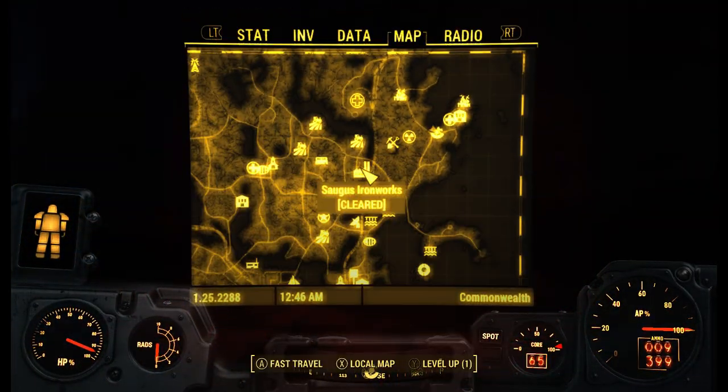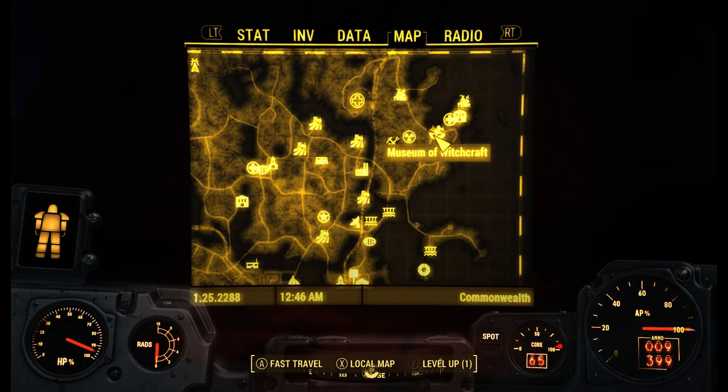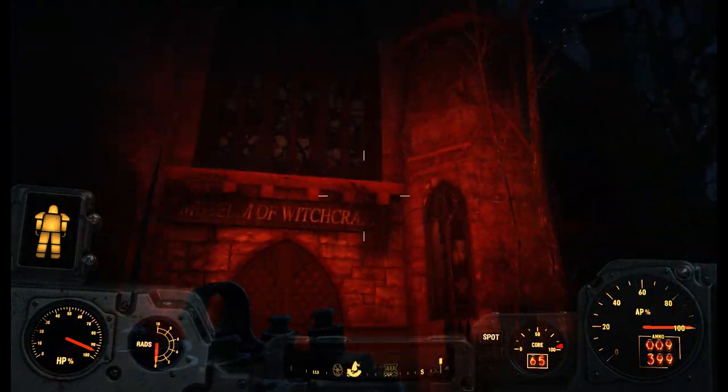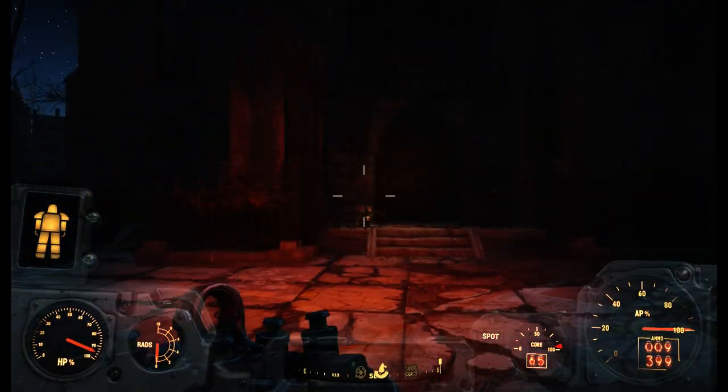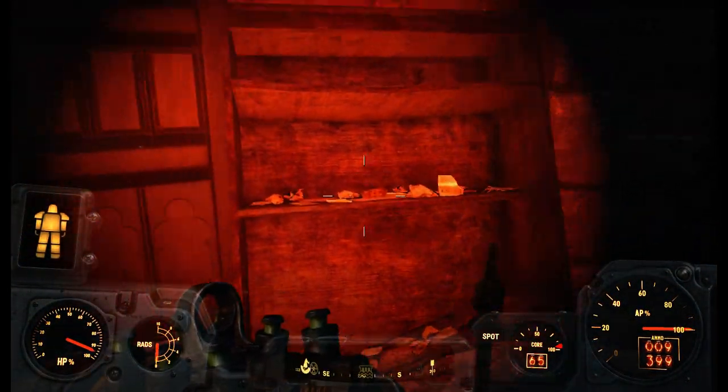Now what you're going to have to do is right here on the top right corner of the map, there's a place called the Museum of Witchcraft, and this is where we're going to have to go. This big giant cathedral-looking thing — from what I've heard, it's actually kind of a creepy quest, so we'll see how it goes.